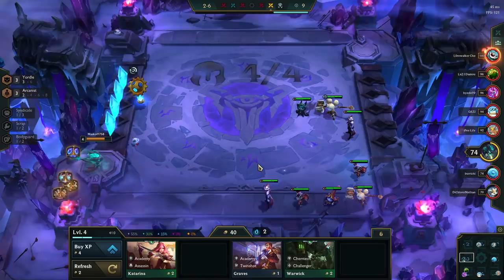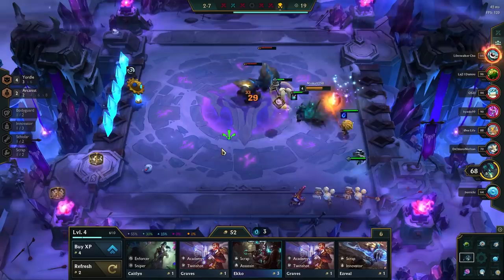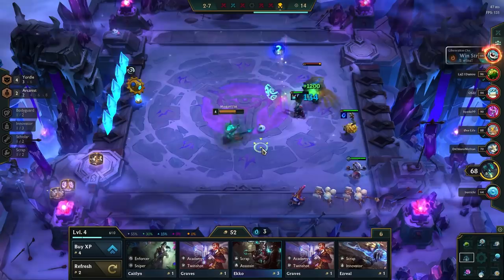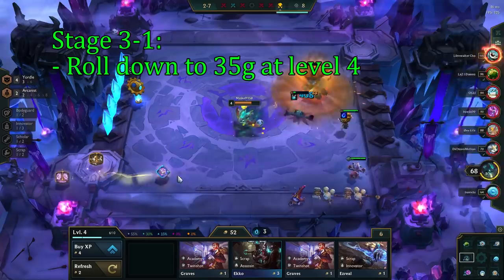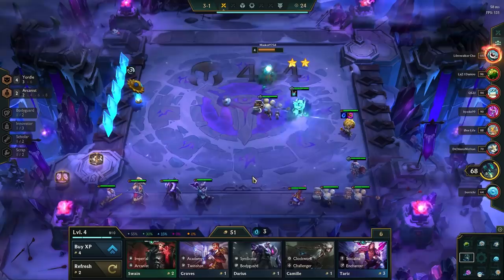If you want to learn more about how to play the early game, check out my guide where I go in-depth on that subject. At the Krugs round, you should hopefully have 40 gold or more, and here you need a strong enough board to beat the Krugs round. As long as you have at least 2 two-star units, you should be fine. After Krugs on stage 3-1, you will be 8 out of 10 XP and still be level 4. Here you will hyperroll down to 35 gold. This is because our odds of hitting 1-cost units here are really high, and we only pay 3 interest gold in total before we get back up to 50 gold.